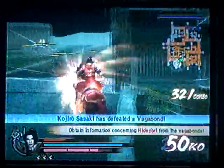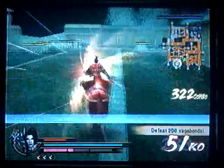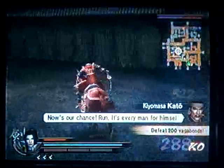I want to try to not kill too many Vagabonds, because if you kill 50, 100, 150, and then 200, then different things will happen. Don't want that, because that will just cause message spam.